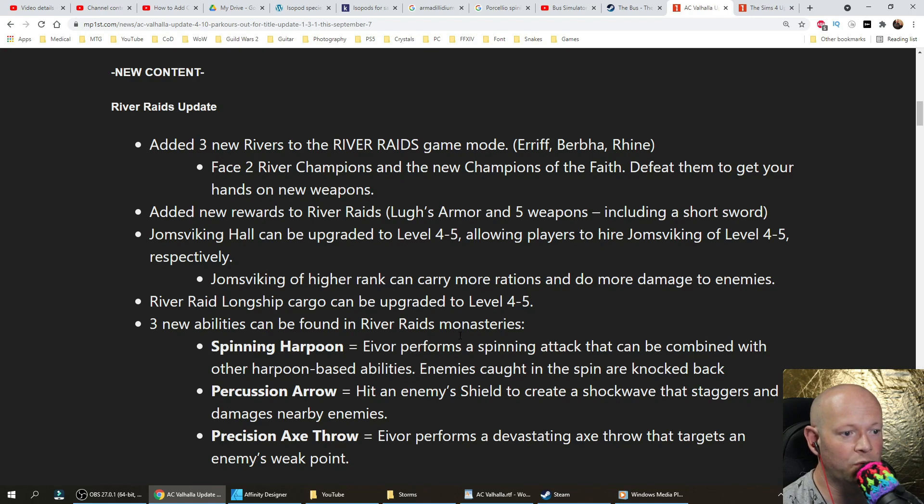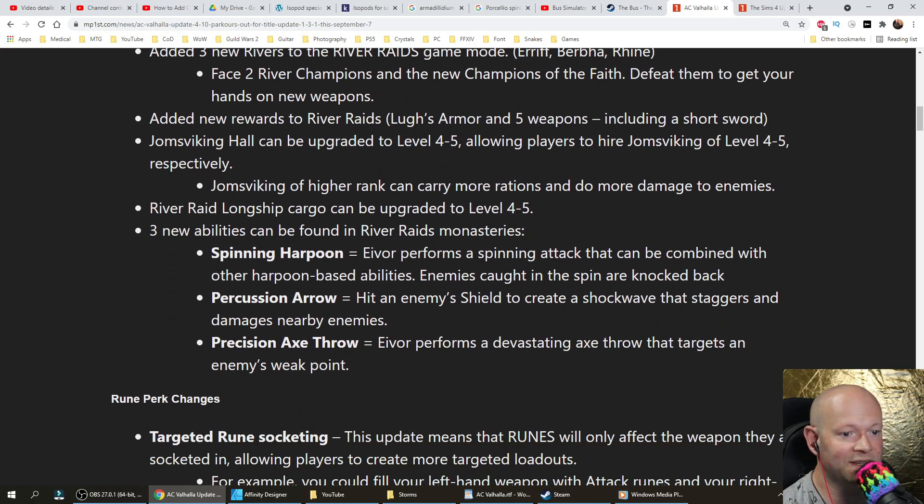The Yamsviking Hull can be upgraded to level four to five, allowing players to hire Yamsviking of level four to five respectively. Yamsviking of higher rank can carry more rations and do more damage to enemies. River Raid Longship Cargo can be upgraded to level five from four. Three new abilities can be found in River Raid Monasteries.